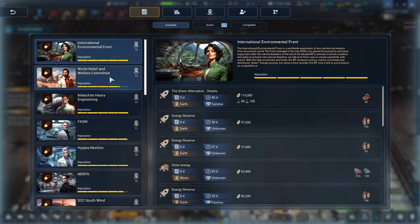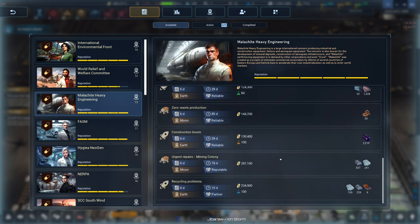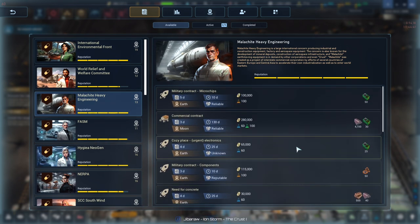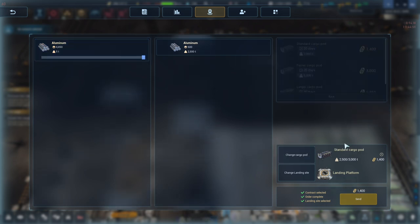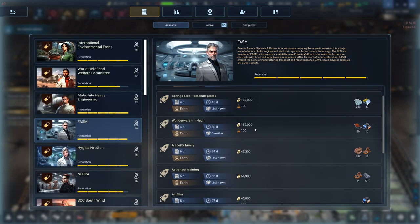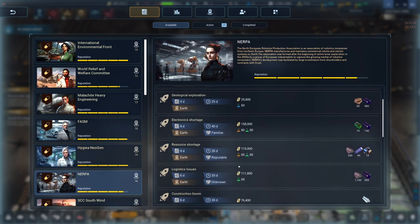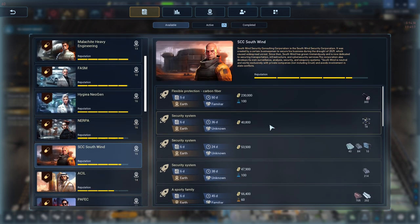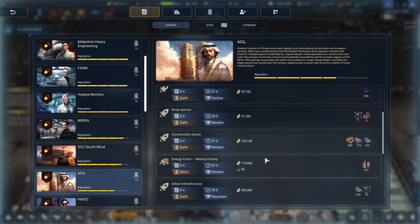We need to get rid of some aluminium — anyone want to buy some alloy? Typical — I was looking for concrete and steel contracts earlier and no one wanted them. Now look at that — they want the stuff you don't have. You want aluminium? You can have 500 aluminium. Let's change that to a small pod. Titanium — that's not going to work for us. Want some aluminium? Let's send that as well. I don't have the components — I need to clear out the aluminium in order to make other resources.